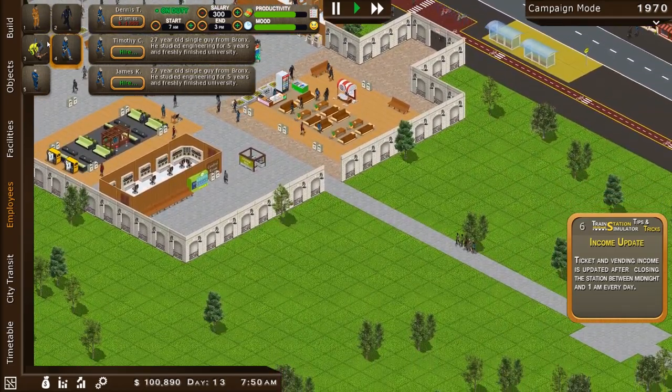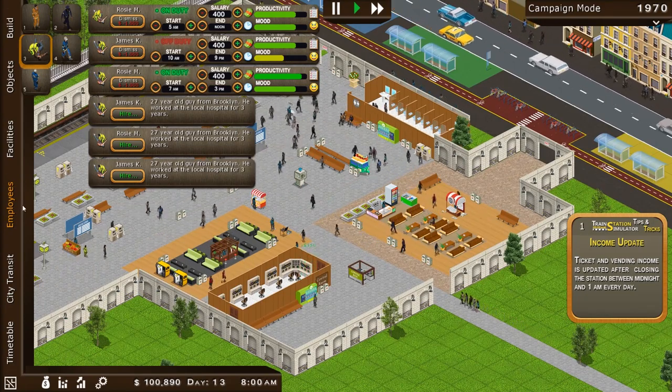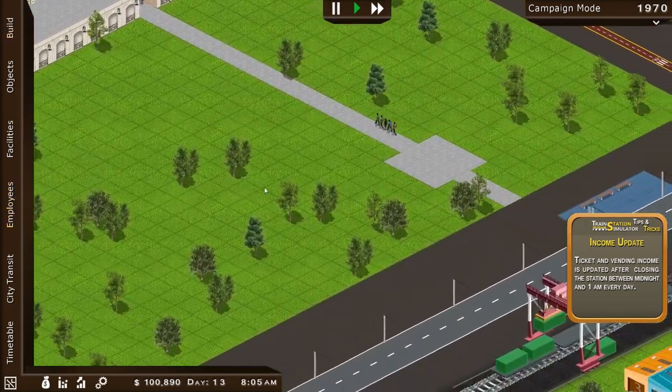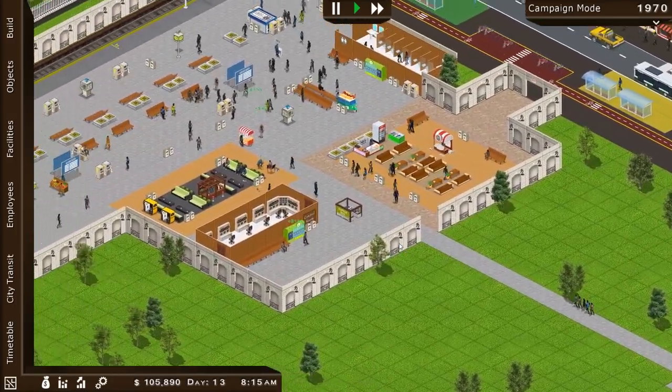All right, we probably should hire another medical personnel. There we go. They definitely allow us to have more staff — that's helpful. And look at that — all automatic for the cargo. Beautiful — we're going to be making a ton of money now.